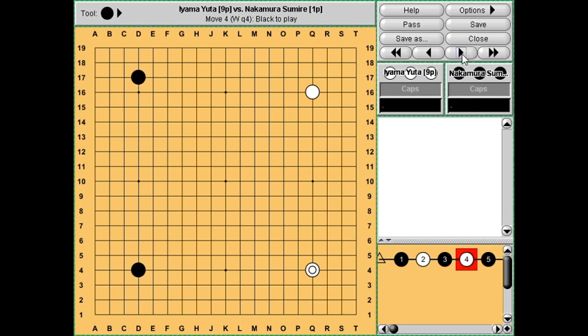Nakamura Sumire is black and we start with a strange opening - I've not really seen much of this. This is a sort of micro or mini Chinese opening and it's high. So if this D12 stone was placed at D11 that would be the high Chinese opening, and then it would be normal for white to maybe approach on this side, invade at 3-3, or play to protect this corner. But since this stone is a bit further away from the star point it's normal to invade on this side. So black has several different options.